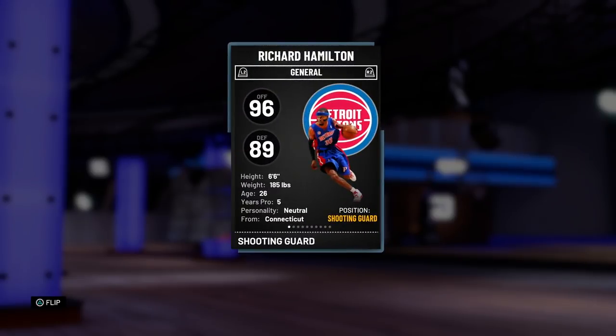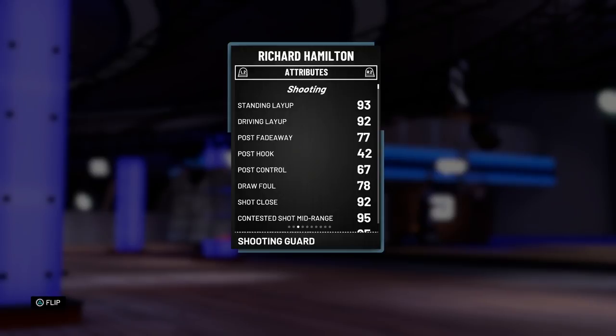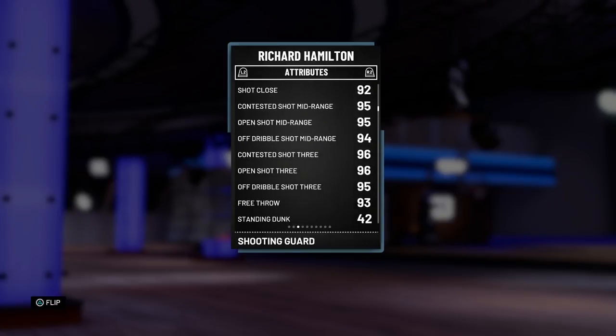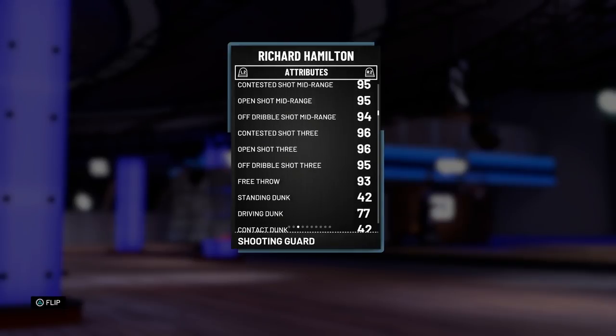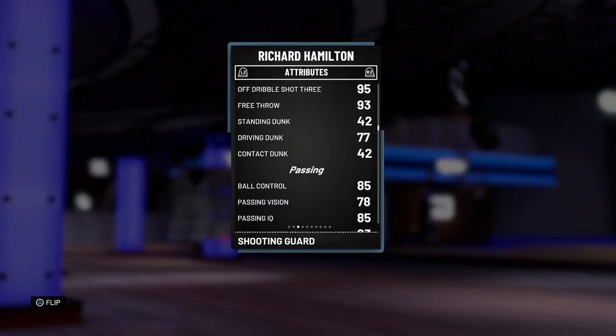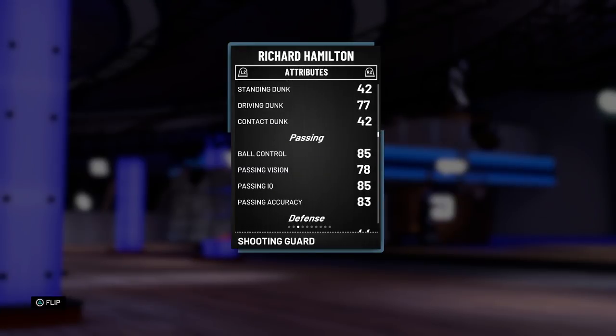As you can see, 96 offensive overall, 89 defense, 6'6" - good typical height for a shooting guard - 185 pounds. Looking at the stats, he's not looking too shabby: 92 driving layup, that 78 draw foul is kind of tough, but that shooting - it's there man. 95 mid-range, 96 three-pointer, 93 free throw. Those are all going down. Driving dunk of a 77 - doubt he's catching any bodies with that.